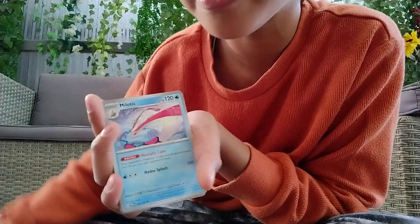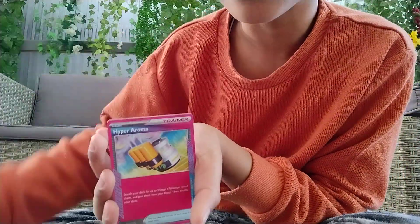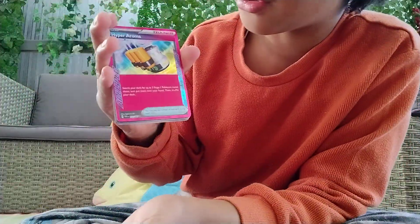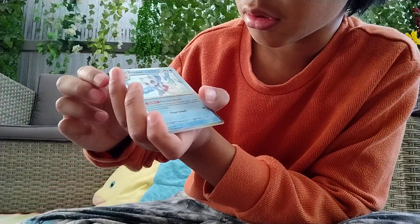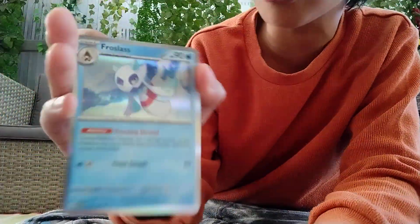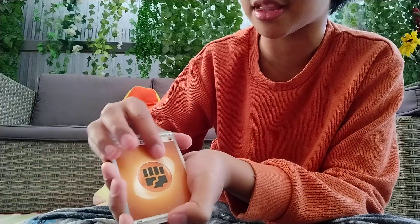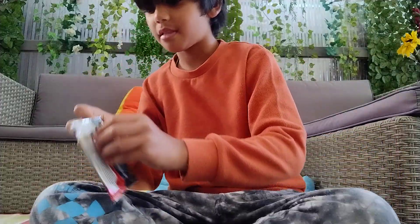Paramin. Milotic — oh, we got Milotic! Hyper Aroma — whoa, this is a rare card! That's really good. Feebas. Frolass — okay, this is another rare card, it's a holo! And the fighting type energy. Wait, there's one more left — looks like fighting type. Timbur. Last Pokémon card booster pack.